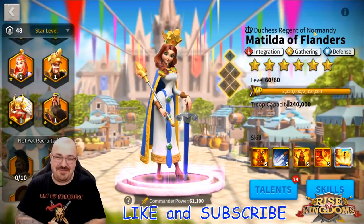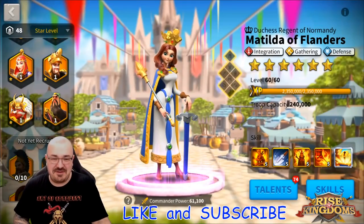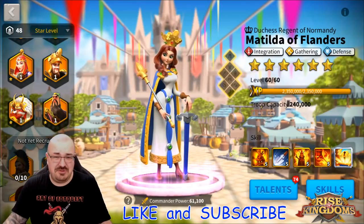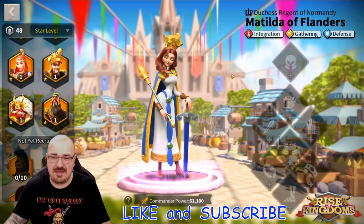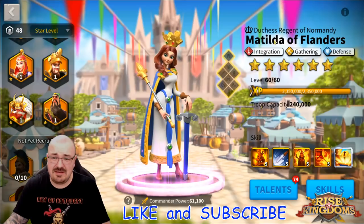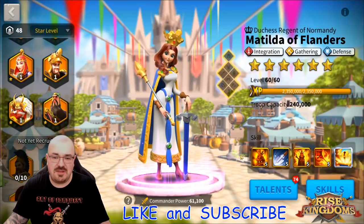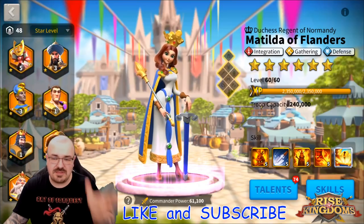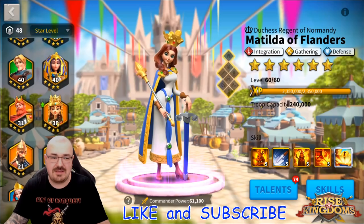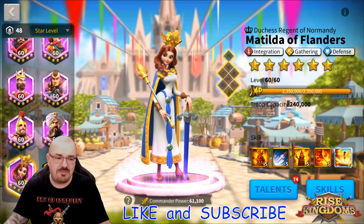Matilda of Flanders at 6 star — a gathering commander. How about that! Being an epic, it's going to be very easy to actually upgrade her and max her out, so you shouldn't have any problems maximizing her skills. You can see how many epics I have — this is pretty much what everyone has at some point.